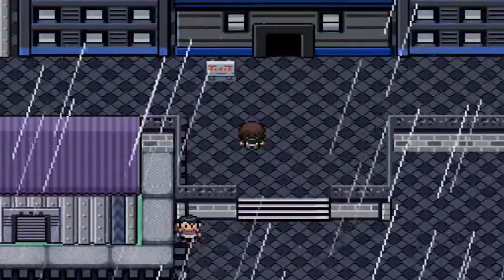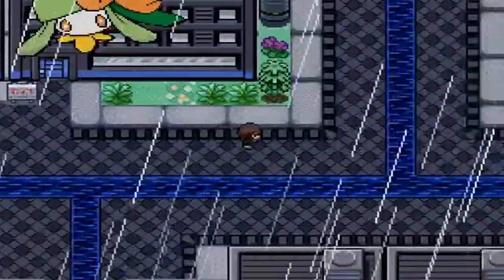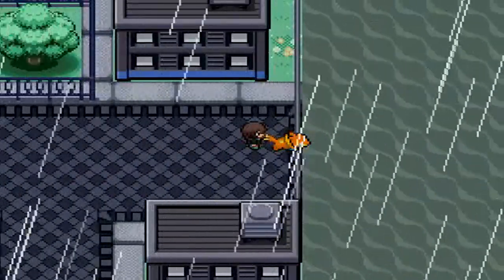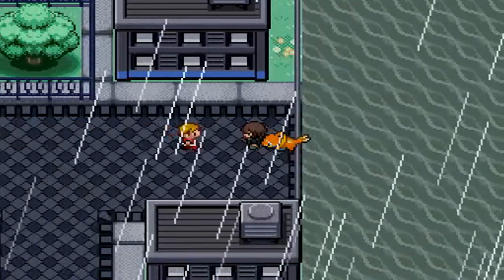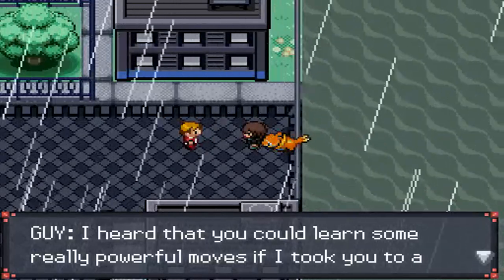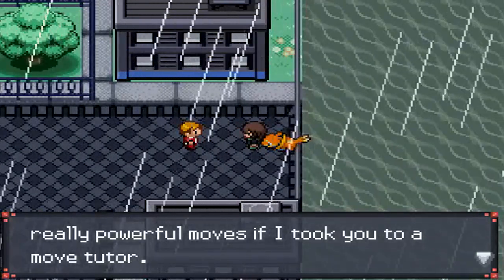Going into the Ferry Terminal and talking to this guy — he brags about throwing away that useless Weasel, and he's called Heartless. If we leave the Ferry Terminal and move over this way, Weasel will run off on its own into the city. We make our way all the way over to this area where we'll actually find the Weasel again, looking out towards the ocean. Its trainer's dialogue says: 'I heard that you could learn some really powerful moves if I took you to a move tutor.'